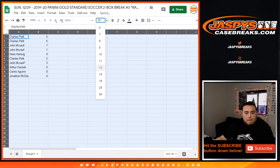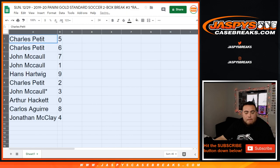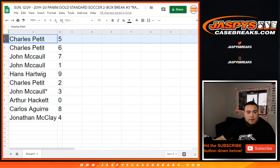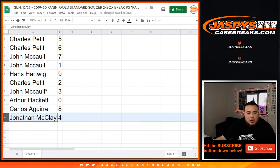So Charles, you have five, as well as six. John with seven and one. Hans with nine. Charles with two. John with three. Last one — zero goes to Carlos, with eight. And Jonathan with four.